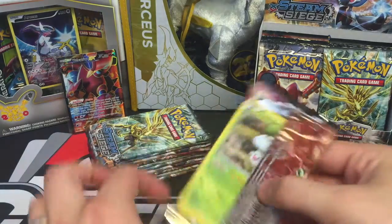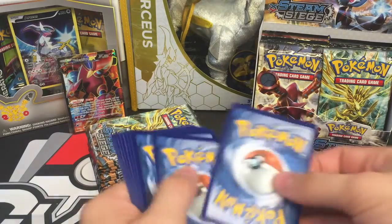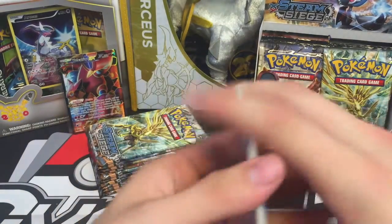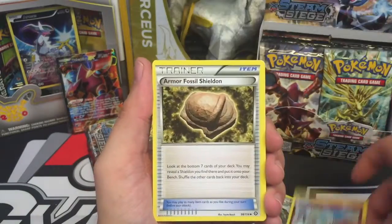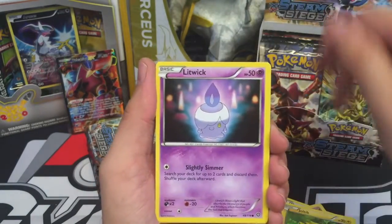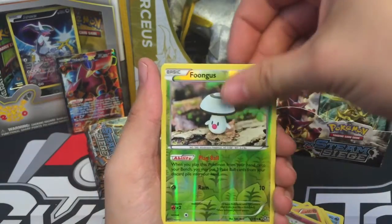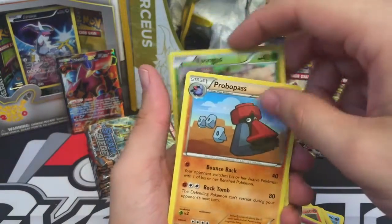Oh man, these Steam Siege pull rates are really getting to me. A Dewott, Klefki, Armor Fossil Shieldon, a Foongus, a Joltik, Litwick, Honedge, Merill, a Foongus, and a Probopass Regular Rare.